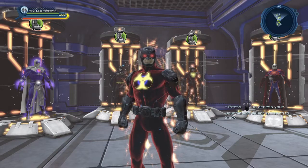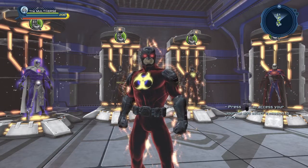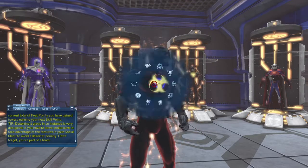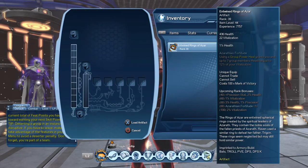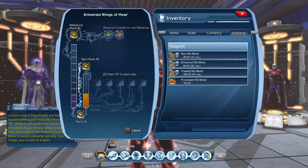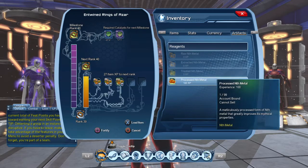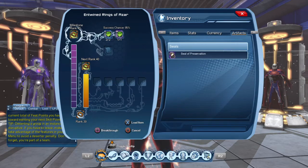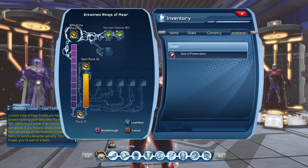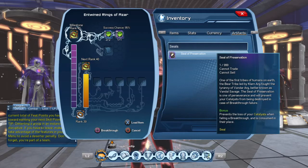Hi guys, welcome to Multiverse. Just a quick video to show you how to break through once your artifact reaches a milestone. I thought I'd do this because I won't be able to do it all the time, so I'm going to grab the opportunity right now. My artifact is at rank 39, very close to rank 40, so with the raw materials I have here I should be able to break through to rank 40.